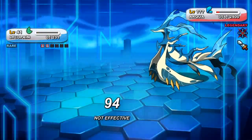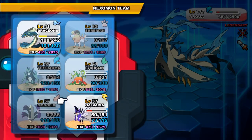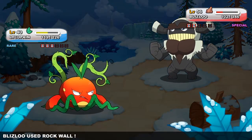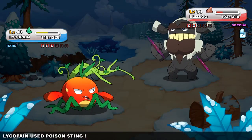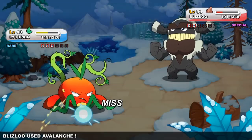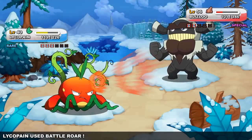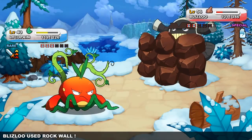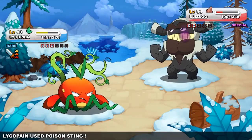Having a healthy mix of status spammers, high power attackers, and Nexomon that use barrier moves is really important. Barrier moves are basically like the move Protect from Pokémon, except they last multiple turns — while active you'll only take one damage from the next incoming attack, though you are susceptible to status conditions. An example is Rock Wall. This is good because it allows you to block incoming damage after knocking out an enemy, and can be used in conjunction with confusion to get free turns to set those up. The Blizzle line is excellent for this.